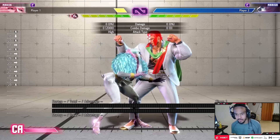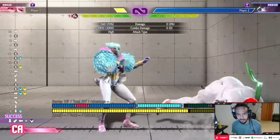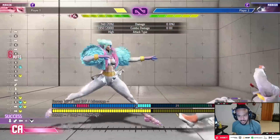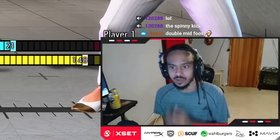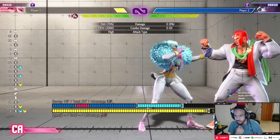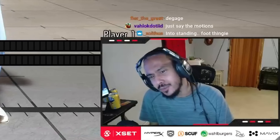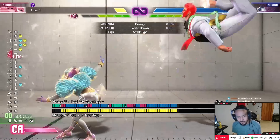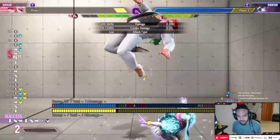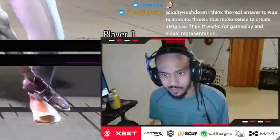Another good combo if you're willing to spend meter is crouch light kick, crouch jab, EX kick into the ballerina kicks. This is really good for corner carry so you can get your opponent cornered really fast, which is super important in this game - you can win basically by getting your opponent cornered quickly because then it becomes a throw loop scenario. You can also go into your super - the basic light combo into level one or level two.